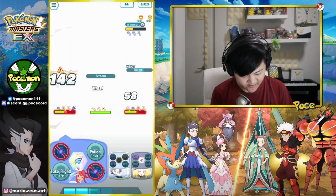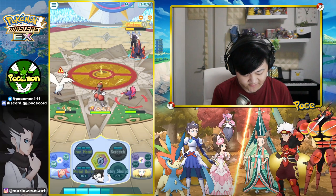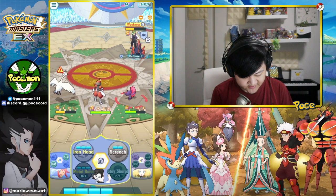Hopefully we don't get taken out. We should be fine though — we do have plus six evasion and also the defense buffs from the supports. Alright, let's get a Sync in.